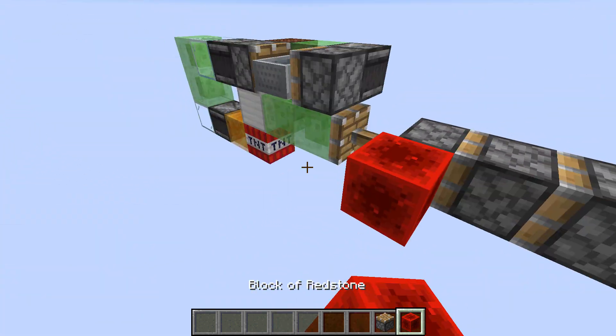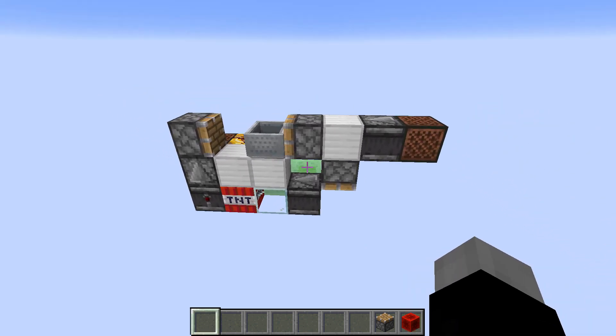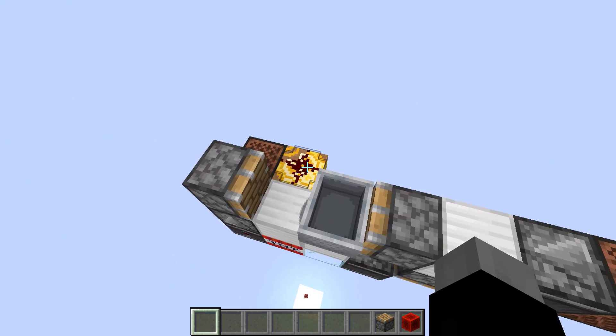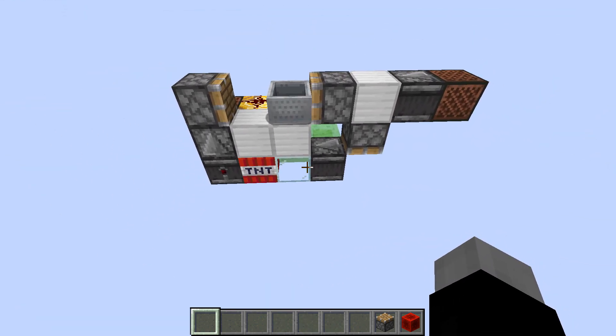So now if we do it again it's still able to duplicate TNT. This is based on a design by Iceberg Lettuce — I'll throw a link to his video in the description. This will duplicate a piece of TNT each time this Observer is updated. However this version is not movable as it uses redstone dust to update this piston, so it's a good design if you don't need it to be moved.